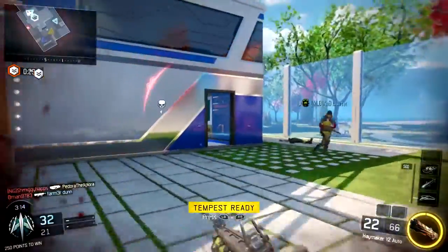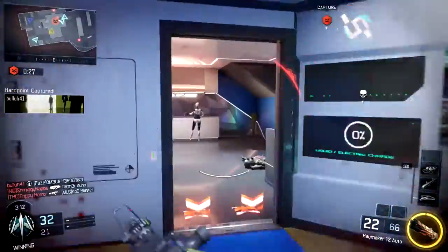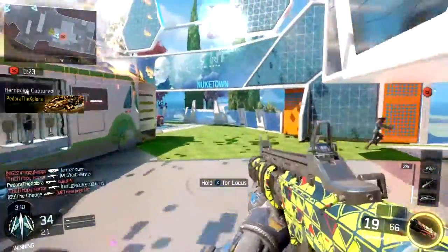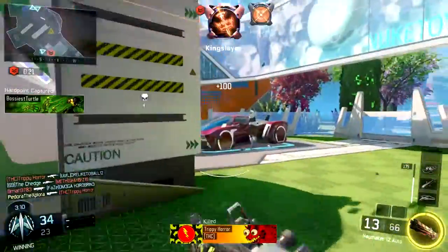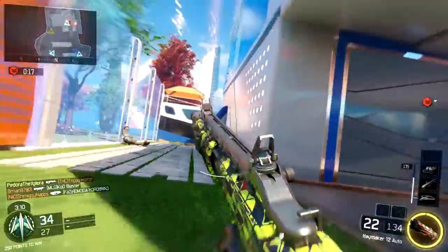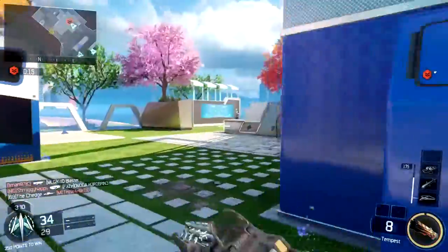I feel like in this game I really get into the habit sometimes of just sliding all the way around the map — just jumping, sliding, jumping, sliding — trying to get from point A to point B a little bit faster. And while that can be a good habit at times, it does put me in a lot of situations where I use a slide and I shouldn't.